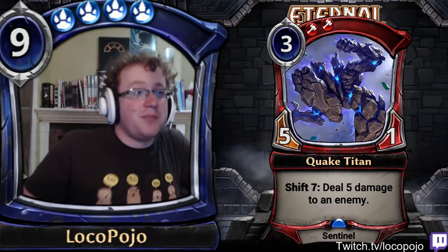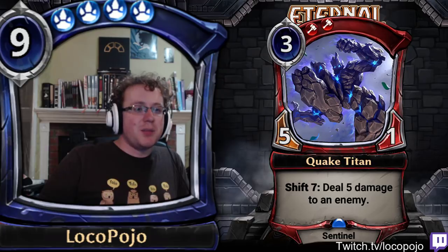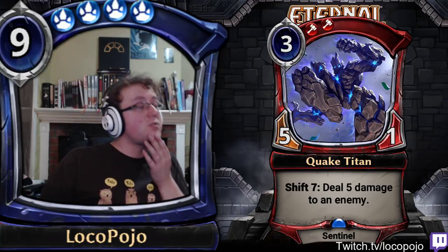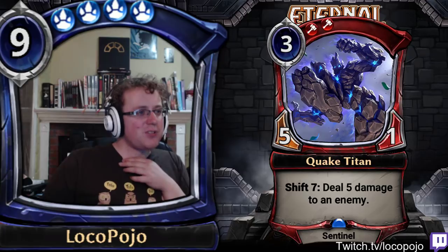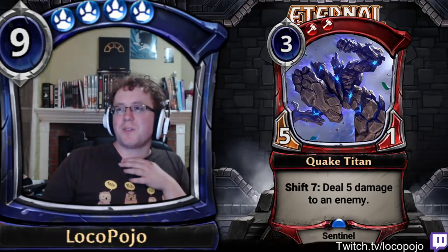It's been confirmed that any type of shifting triggers Quake Titan's ability — so if you use Phase Out on Quake Titan, that would trigger the shift ability again. That actually lends it a lot more usability in setups where you are trying to phase the card in and out, allowing you to repeat that damage over and over again and get a kind of gatling gun effect on your unit. It's a unit-based strategy but it's a cool combo with some interesting potential.